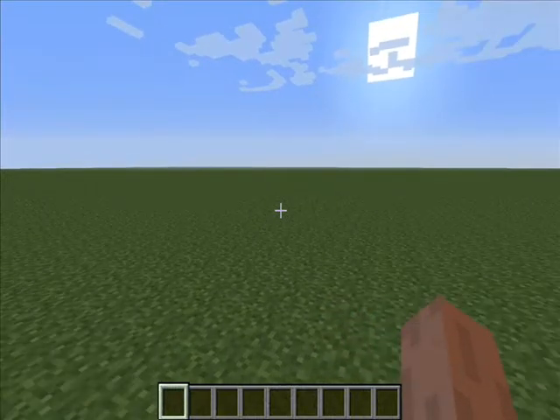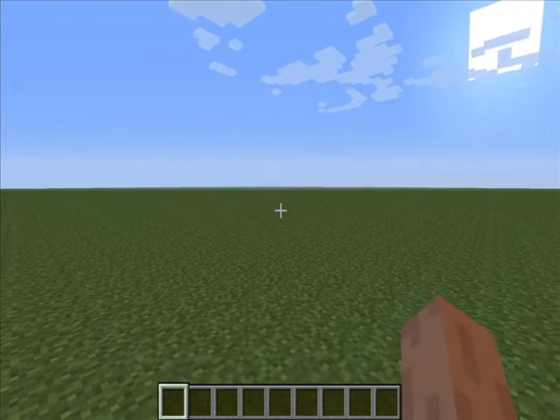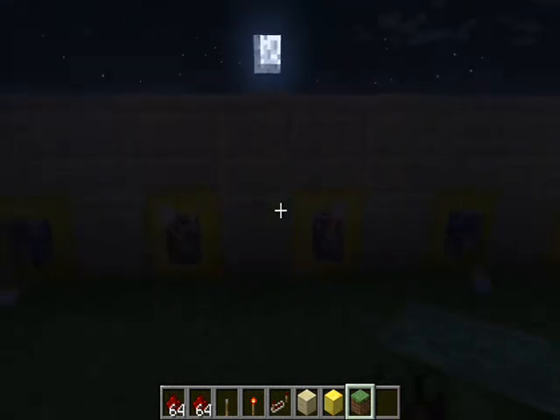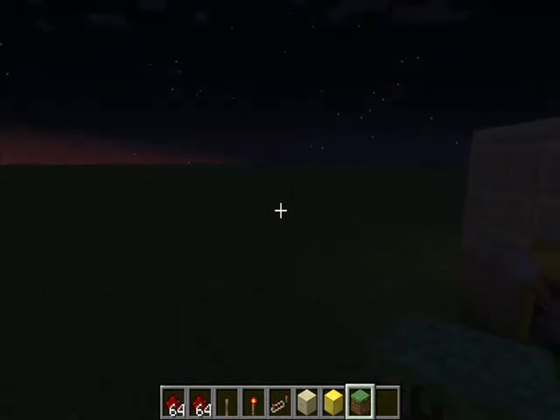Hello, this is Wobby Lee and today I'm going to show you how to make something like a password on Minecraft. First you have to make levers. I have made my password of eight levers and then you have to choose your combination — which one will be up and which will be down.